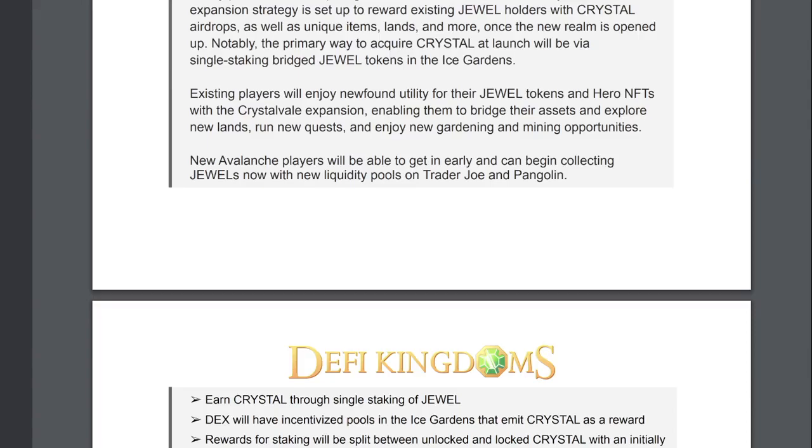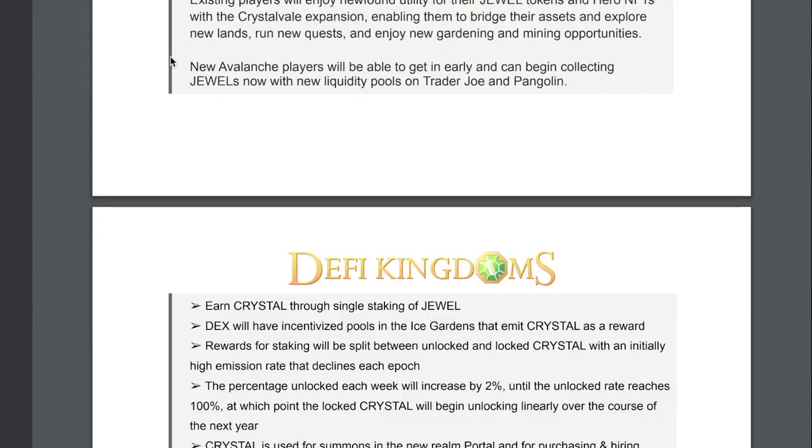Jewel will play a pivotal role in acquiring Crystal, the native token for Crystal Veil. The expansion strategy is set up to reward existing Jewel holders with Crystal airdrops, as well as unique items, lands, and more once the realm is opened up. The primary way to acquire Crystal at launch will be via single staking and bridging Jewel tokens in the Ice Gardens. New Avalanche players will also be able to begin collecting Jewel now with new liquidity pools on Trader Joe and Pangolin.